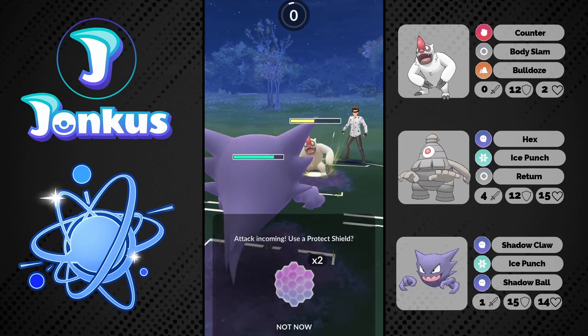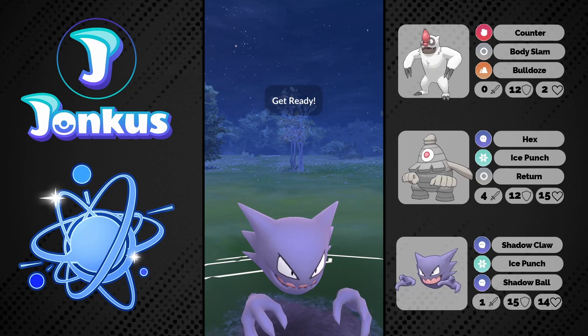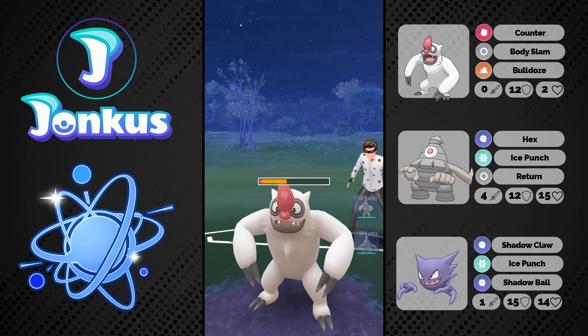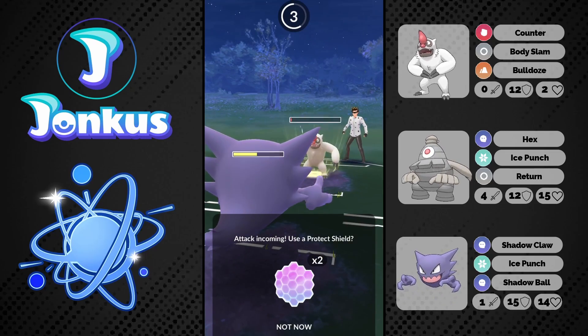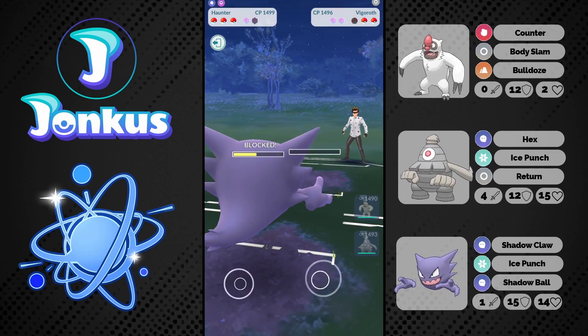They are mostly going for one Body Slam first turn so I'm going to let this move go through. Body Slam still hurts so much against the Haunter which is kind of ridiculous. We can go for one Ice Punch, they still survive, and we have to shield it now because it's going to be a Bulldoze, and we will be able to at least realign my Pokemon.